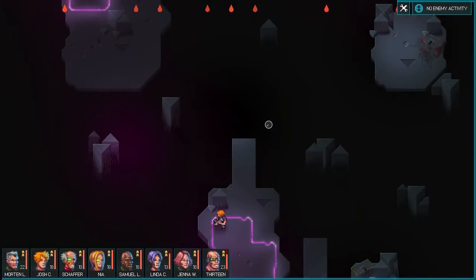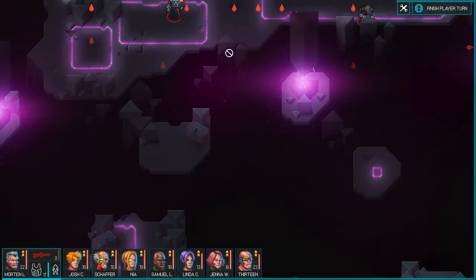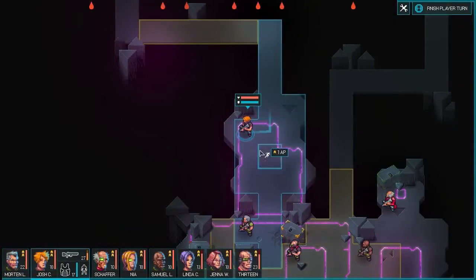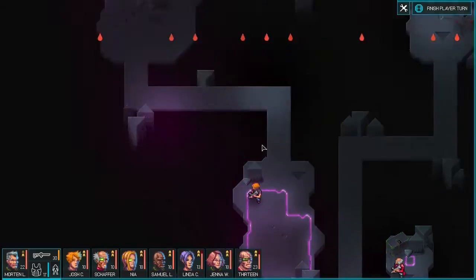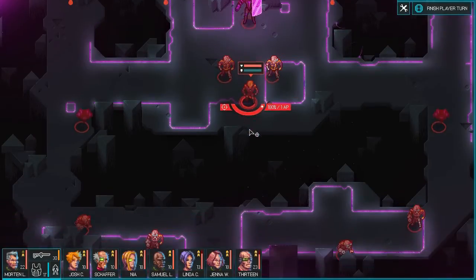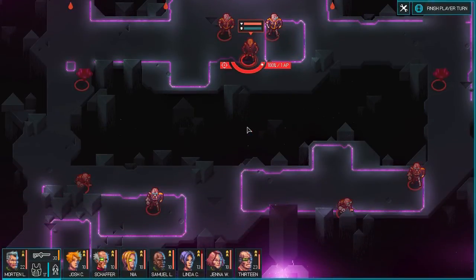I thought this was going to be a lot more straightforward than it actually was. Luckily, it does seem like his combat ability is vastly reduced, so let's quickly take a look at him. Apparently Morten needs to reload — best timing, buddy. Luckily, it looks like we've got a lot more containers. So he doesn't actually have shields — like, real shields. He just has probably some level of damage reduction or something. I'll have to look into that.